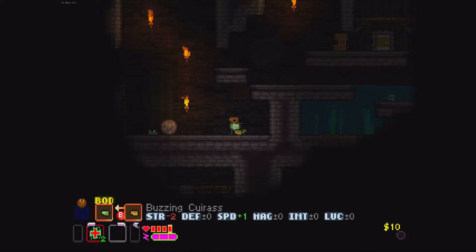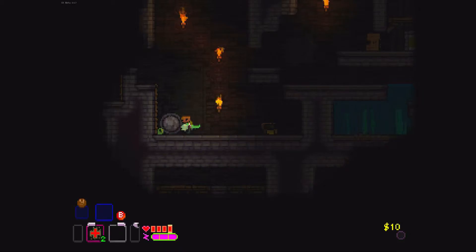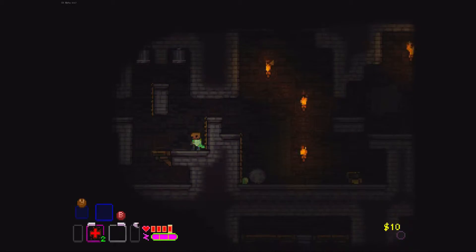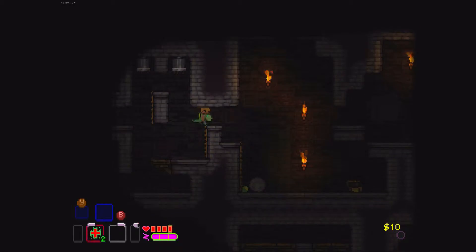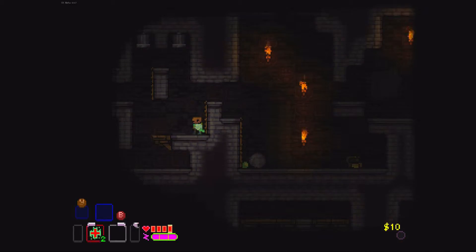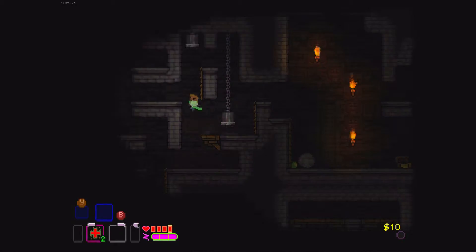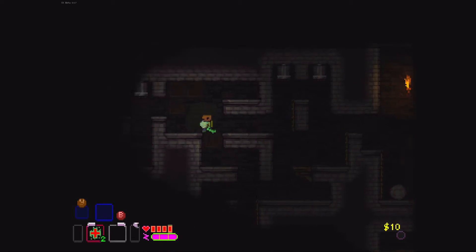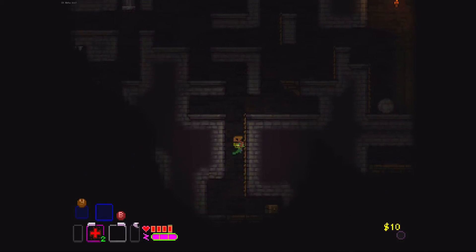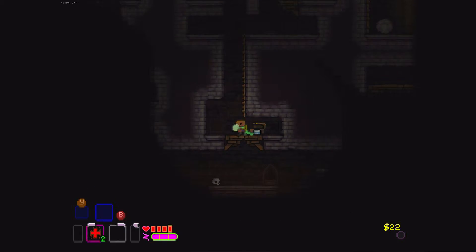There are also chests that you can pick up — they can have stuff in them and it tells you the stats. That one's got two minus strength so I kind of want my strength. There are also traps — you can see this trap up here. If I stood underneath that I would be smushed and dead within the first little squish, and I'd have to start all over again. So I'd rather not.